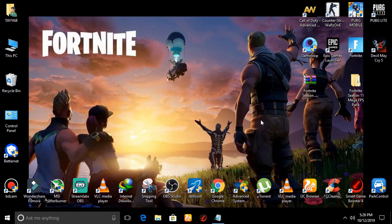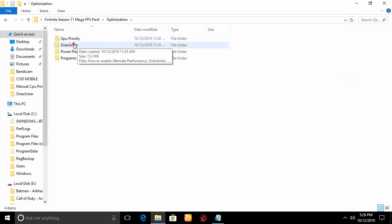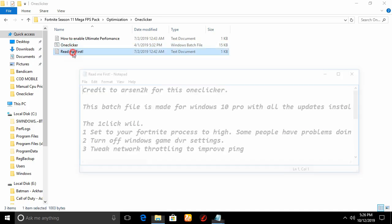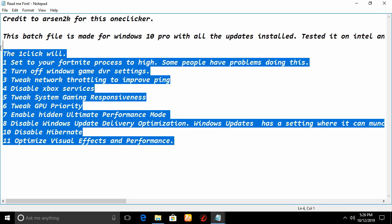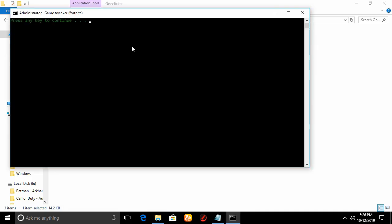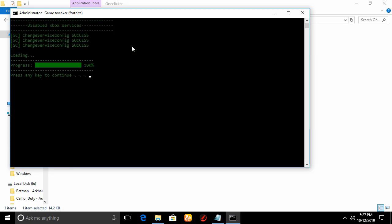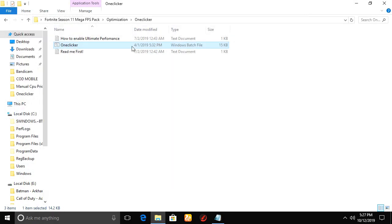Next step is to disable unwanted services. Go back to the Fortnite Season 11 Mega FPS Booster Pack, go to the Optimization folder, and double click on One Clicker. First read the text file to understand what the One Clicker does. Run it as Administrator and click Yes. Press Enter, press Enter again — it will create a restore point of your PC. Keep pressing Enter through the process: 60%, 65%, 70%, 85%, 90%, 100%. Press Enter once more when done.